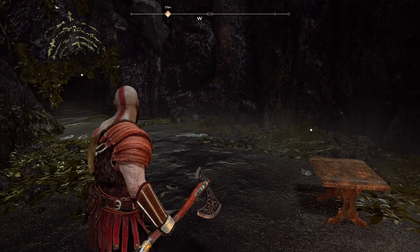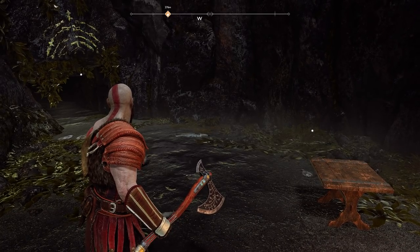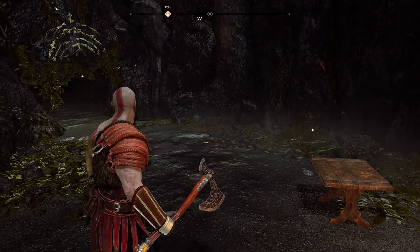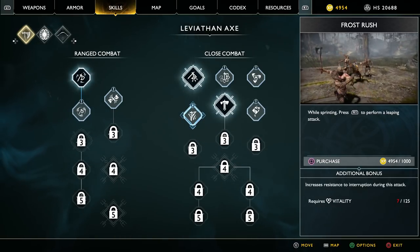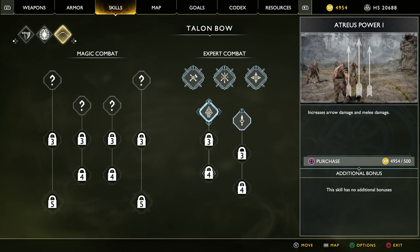Hey everyone and welcome back to God of War. On this video we're going to be doing the favor 'Unfinished Business.' You can pick this one up in multiple locations around the lake. Before we get to that, let's go get some new skills — I got a bunch of experience from my last quest and I want new shiny abilities.